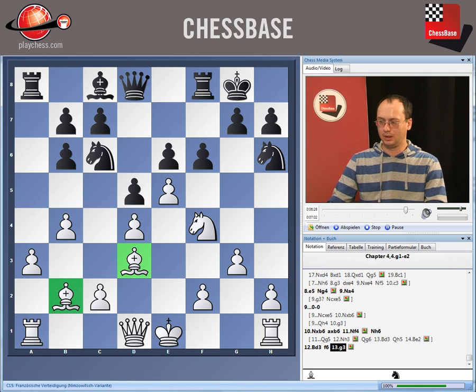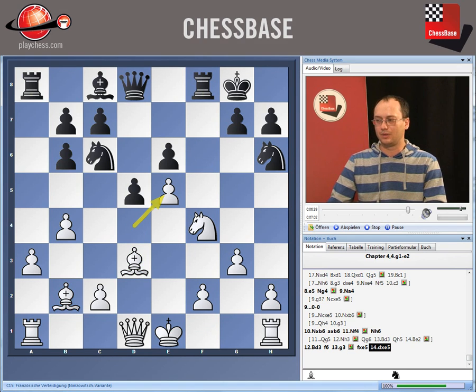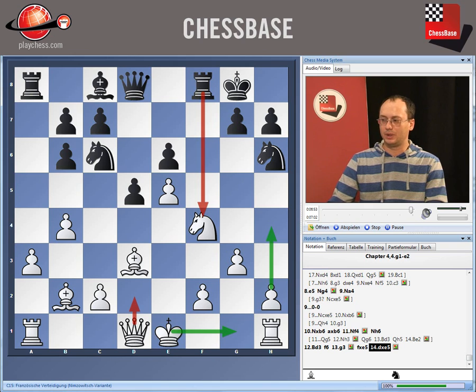We have the bishop pair, we have good development, next we are going to castle, and the fact that we have expanded on the queen's flank is also in our favor. If black trades on e5, we just prolong the diagonal for the bishop, and after that we can simply castle and advance this pawn. Watch out about sacrifices on f4 though — maybe we will need first to defend this knight and after that do these things. In any case, white has a very, very nice advantage in this position.